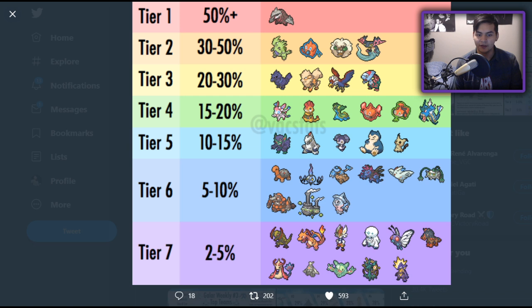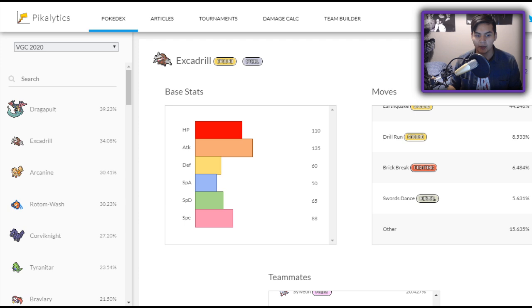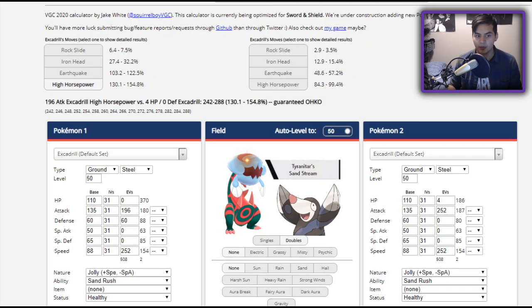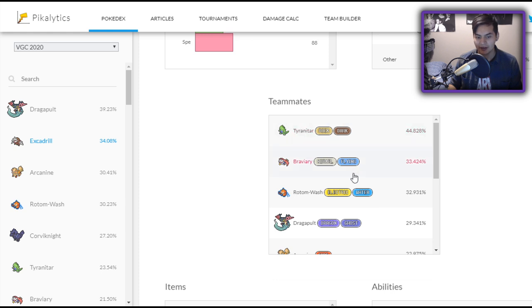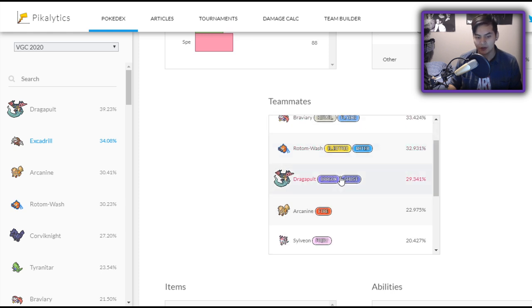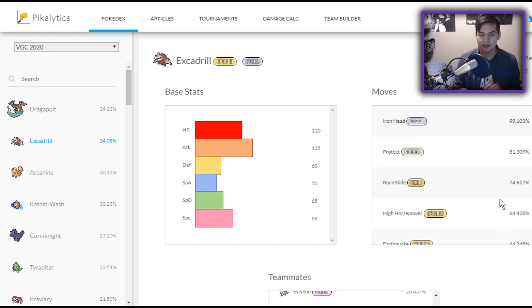So what we're essentially seeing is the dominance of sand teams in the format. In early format, that isn't too uncommon — sand is a very hyper-offensive strategy, and hyper-offense tends to be pretty reliable at the beginning. If we go to Peekalytics.com, we can see that Excadrill's most used partners are Tyranitar, Braviary, Rotom Wash, Dragapult, Sylveon, Dracovish, Corviknight, Rotom Heat — a lot of Pokemon that we saw high usage of. So my case here is: you guys are going to need to know how to beat Excadrill, and you're going to want to know exactly how Excadrill is used. That's what this video is going to be for you guys.